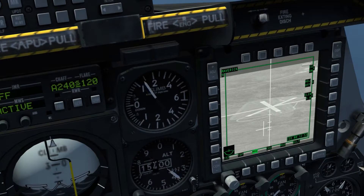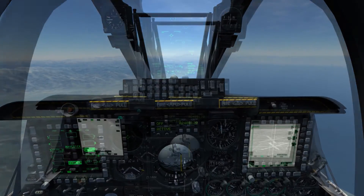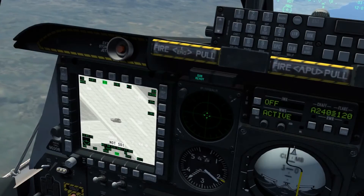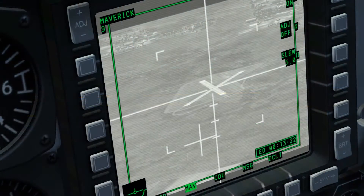If we move our cursor, we're able to see that the tracking gates will close. All we need to do is place the tracking gates over the target and hold weapons release to fire the Maverick. Our targets are a pair of Acacia artillery at about 14 nautical miles away.